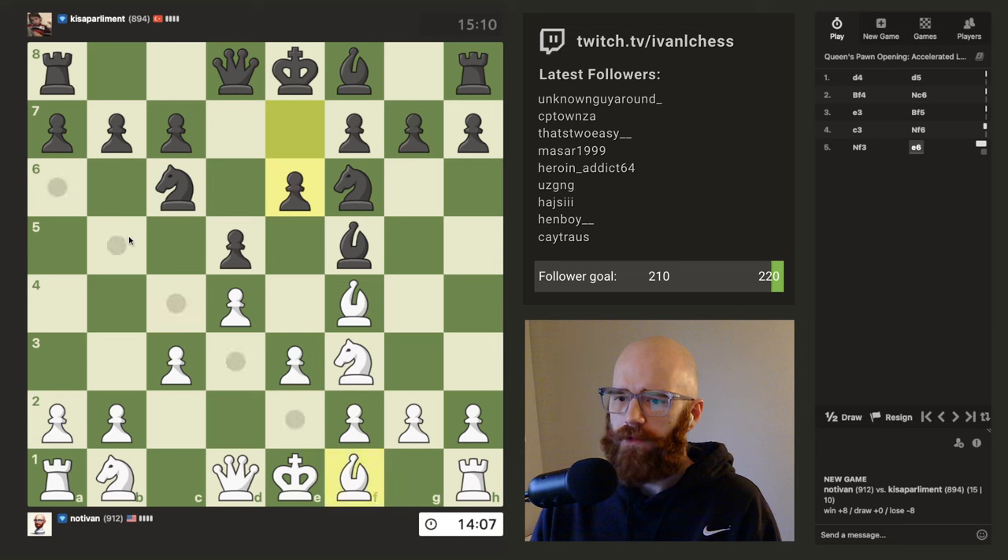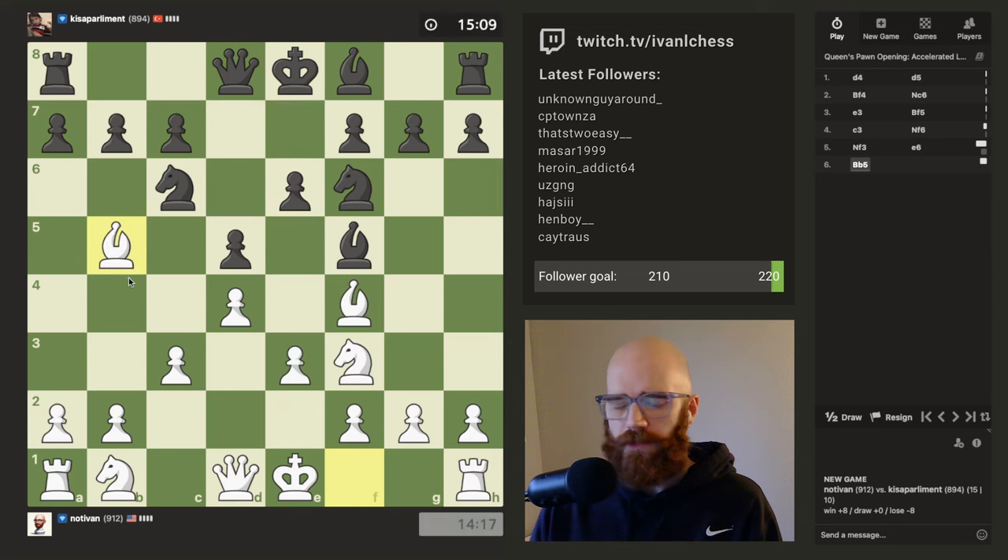I think there's a trap here — I think Chad taught me this trap. I'm a little tired today, so I'm gonna see if I can remember it. I haven't practiced it in a while, so I might not remember the exact line. But the idea is that he can only protect this knight with his queen on D7, and then that can get forked with a knight on E5, if I'm remembering correctly.